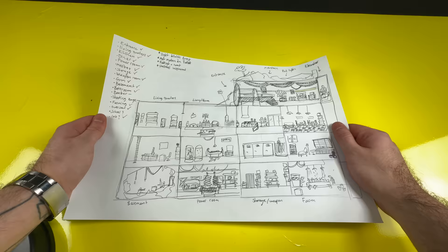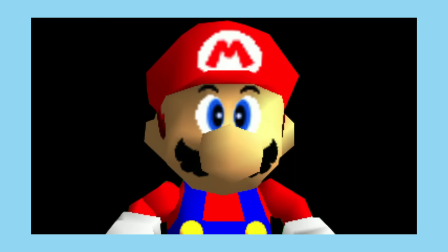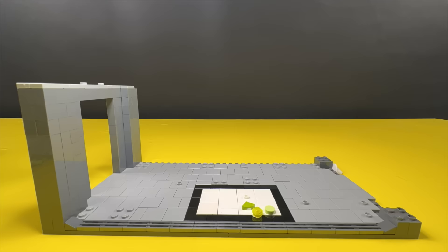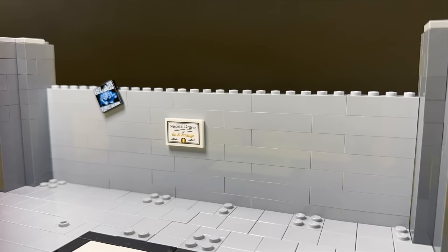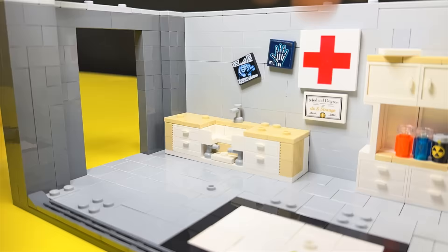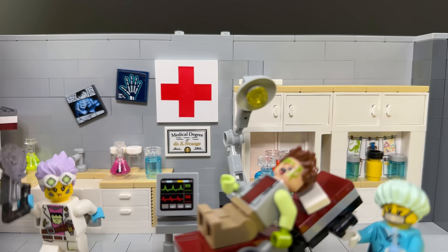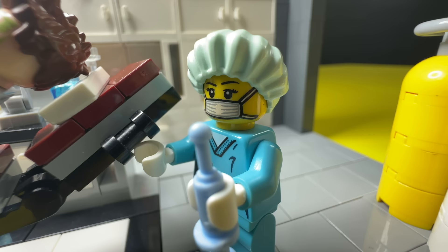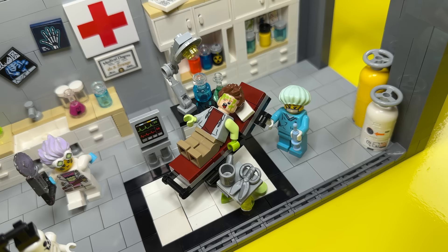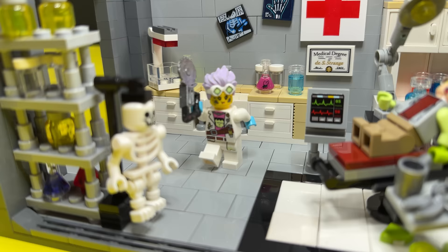Next up on the sketch we have floor three, which contains a med bay, a science lab, and some bathrooms. The wasteland above ground is still very dangerous, so we need somewhere for the people to go when they get hurt — or in this case, when you get a deadly dose of radiation damage. This med bay is really important to keep the people of the bunker happy and healthy. I got to be creative with the cabinets and medical equipment, so I'm very happy with this one. Hopefully my boy can get some help and remove that radiation so he doesn't grow an extra limb. I don't know how much I trust this doctor though — she's got a saw.